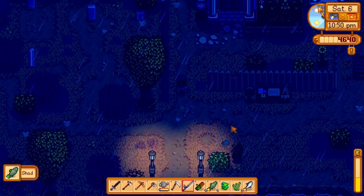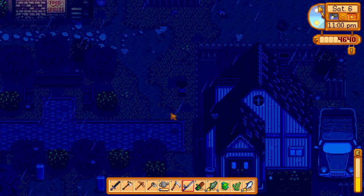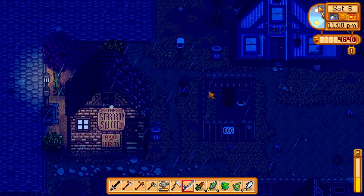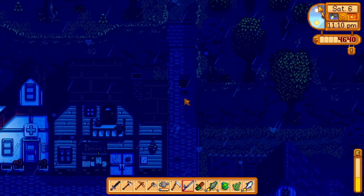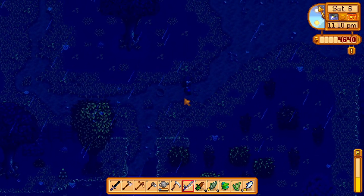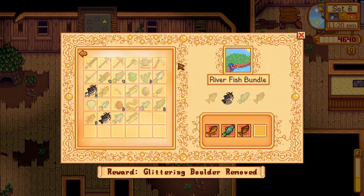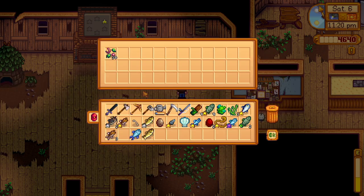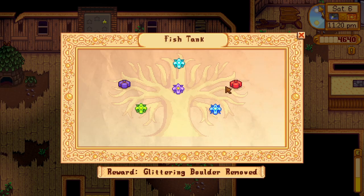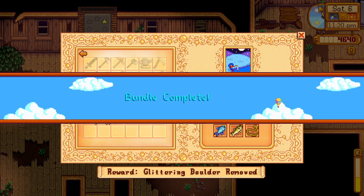We caught our last fish! We're gonna sprint up to the community center and drop off what we can. My game does not like when I open trash cans for some reason. We're gonna drop off the fish and see what we get because I think that finishes like two bundles. Catfish - there's one done! Eel - sick! Bait - yay!